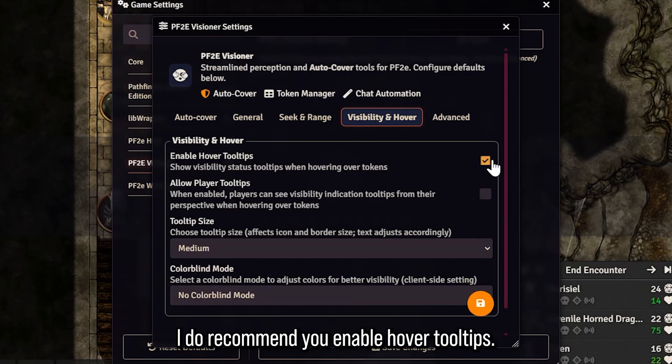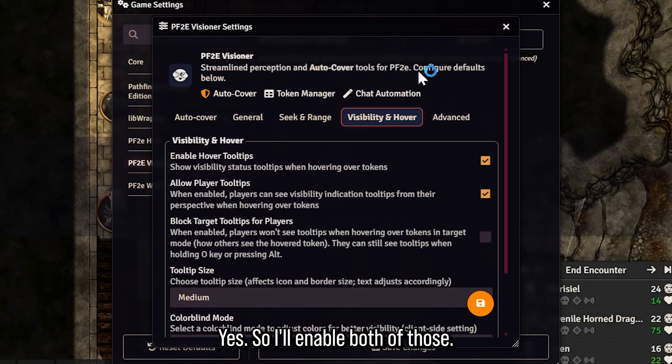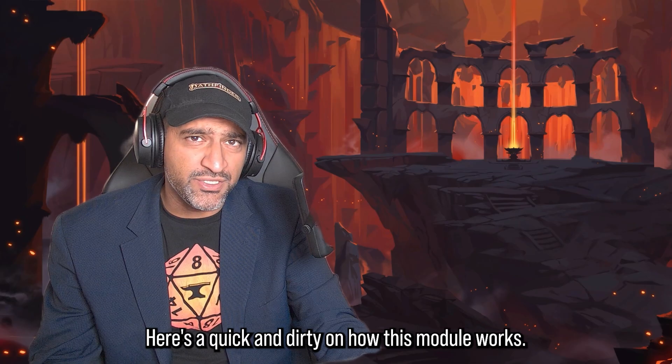I recommend you enable hover tooltips, and I do like my players seeing the targets as well, so I'll enable both of those and save these settings. Here's the quick and dirty on how this module works — I'm going to show you how you use it in combat and how it can make your life just that slightly bit easier, with a bit of a learning curve.